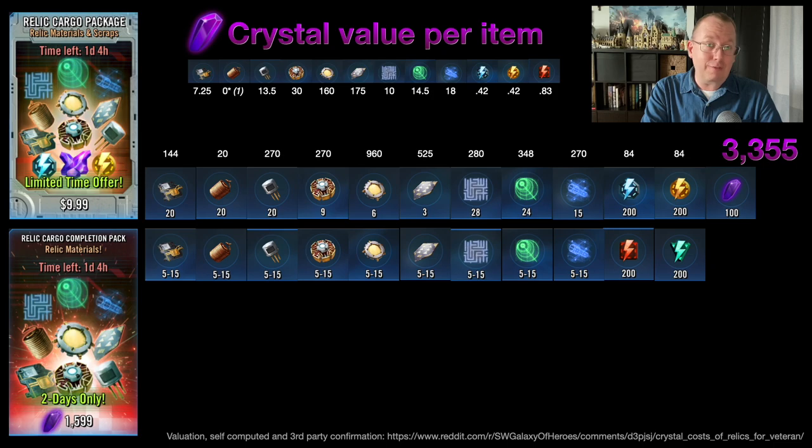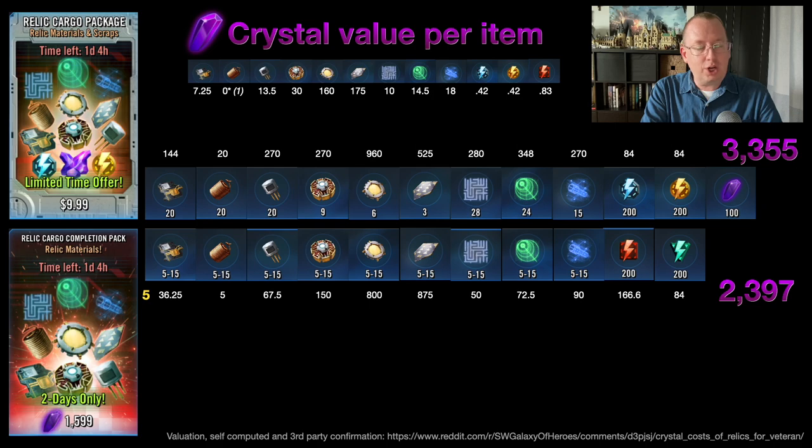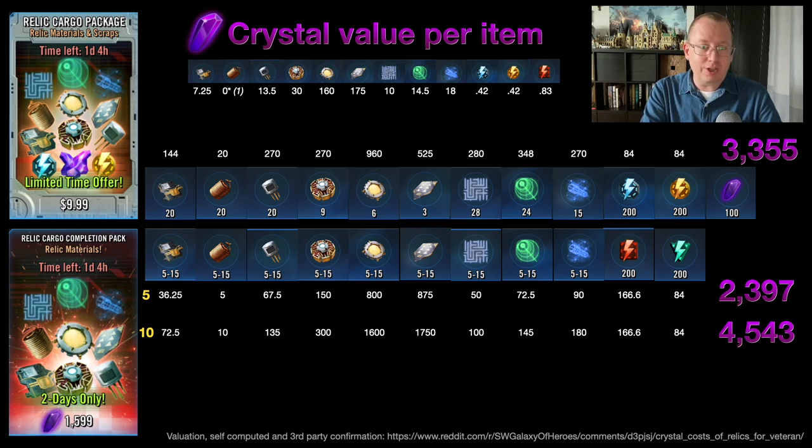Using the same numbers for both, you can clearly see which is better. The cargo completion package on a low roll — a 50% chance of getting only five — yields a value of 2,397 crystals. If you get the 10, the value is 4,500 crystals. You might ask why it's not double: that's because the energy stays the same. It's 200 cantina and 200 of the other, and notably the cantina energy is worth more than the ship, light side, or dark side battle energy.